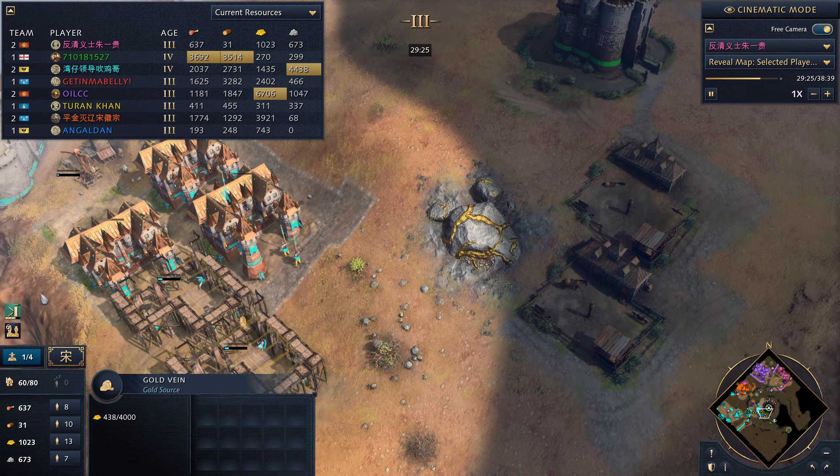Red has no counter to this many Royal Knights — he should have had spearmen with abilities. He went the school of cavalry path. Their guild hall is under attack. They're using the Berkshire Palace to attack Teal, because Teal is now in siege. Meanwhile I'm pushing in and Purple's economy is just booming — granaries everywhere.